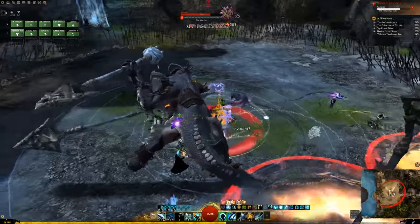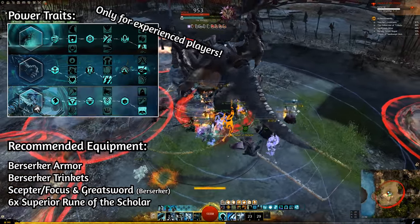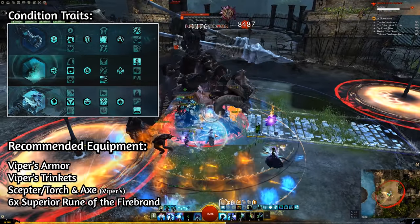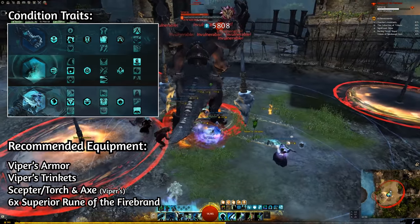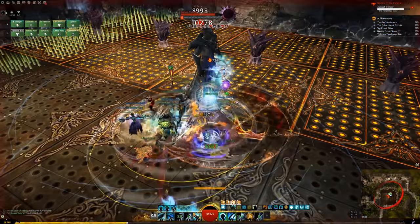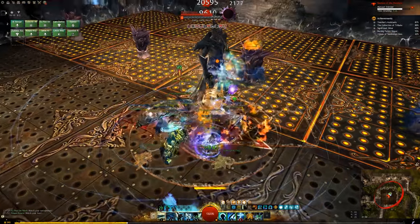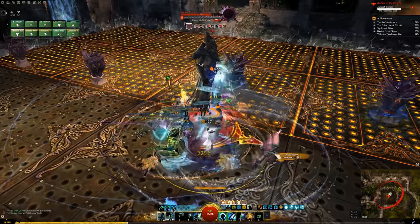The build has a few variants. You can use the Greatsword variant we discussed before or a condition-based build with an axe. Use the condition-based quickness build if you want to fight bosses that move around a lot, and use the familiar Greatsword variant for stationary bosses. If you are playing the Greatsword variant you don't even have to switch gear — you can be very effective with Berserker gear if you have practiced your rotation. If you have trouble keeping quickness up you can always use Concentration gear to extend your boon duration, but I highly encourage you to try it with Berserker gear first.